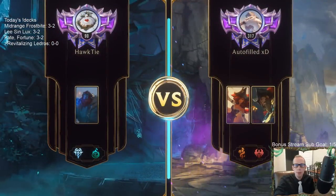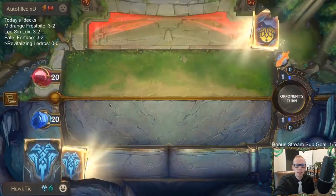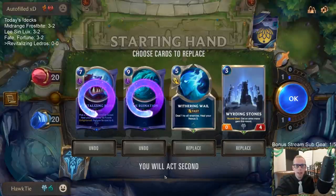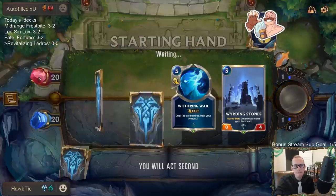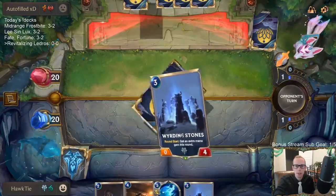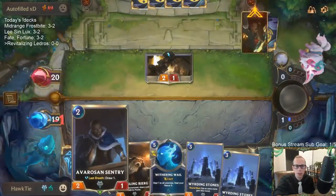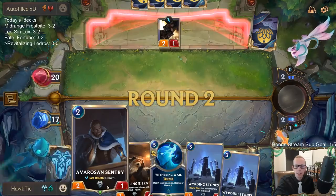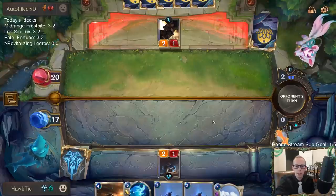First game back against autofill playing Misfortune Gangplank. We're going to need early removal. I kind of like Weirding Stones on turn three to be a blocker. We'll try that out. So we'll have Sentry on two, Weirding Stones - not so good against Misfortune if that's what they have, but neither is Avaros and Sentry or basically anything. Avalanche can be pretty good though.